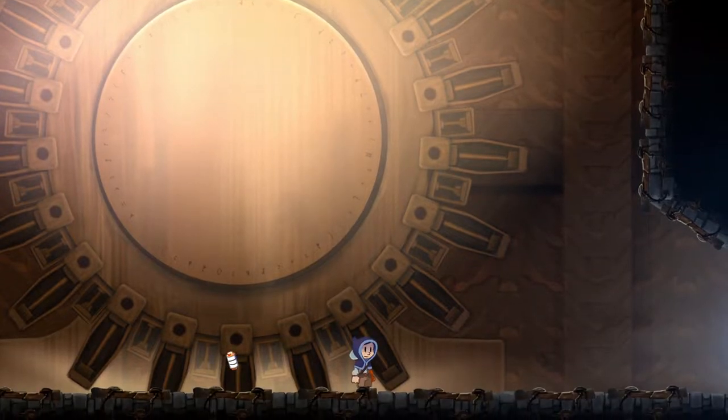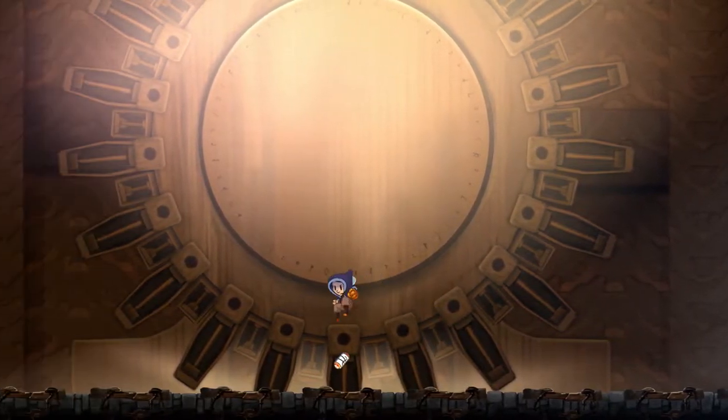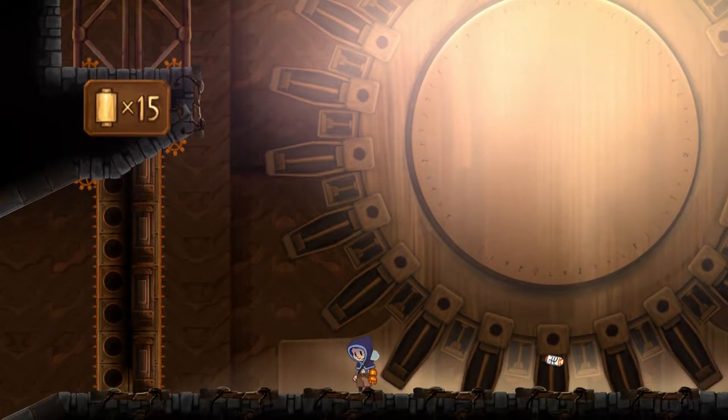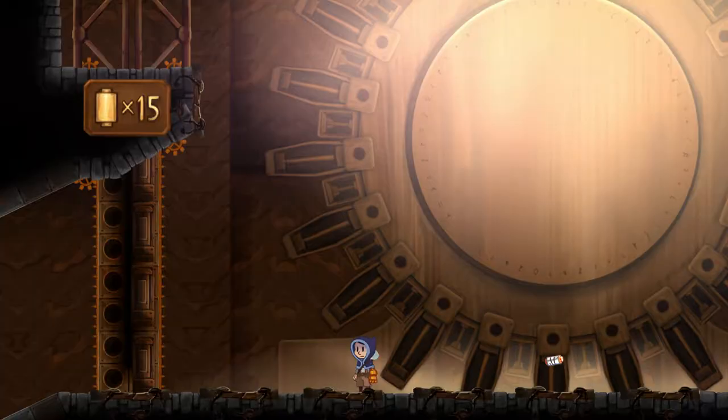This vault was installed in the Tesla Tower in the center of the city of Teslagrad about 10 years ago. Now, for those who are unfamiliar with how these vaults work, let me explain. It features a keyless entry system that requires collecting 15 scrolls hidden throughout the tower.